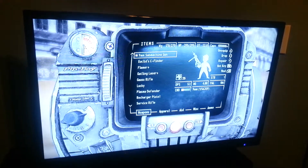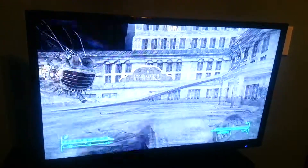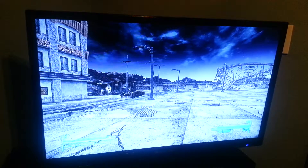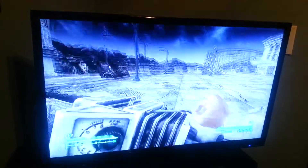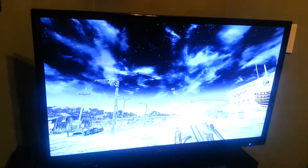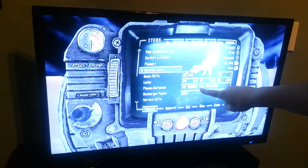Now, choose whatever weapon you want to use, whether it's a flamer or a gatling laser, and just hold down the hotkey button and press it, and as you can see right there, I'm using the 9mm ammo. It looks like lasers, but if you look right here, it says 9mm ammo.